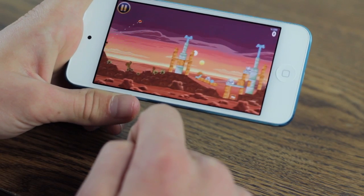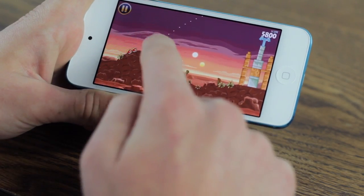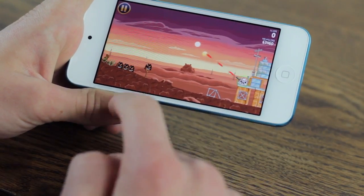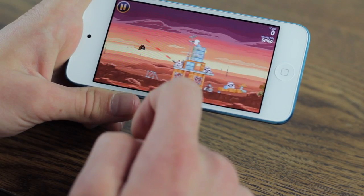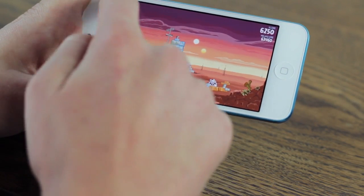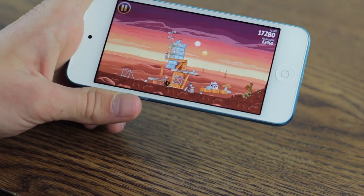Let's go ahead and launch a bird to take a look. As you can see, you still aim the exact same way, and pretty much everything is the same except it looks like Star Wars, which is really nice. Another new addition is that the pigs now actually attack you — the pig throws red things, and if one hits your bird, it can no longer use its special powers, so you have to find a way to attack without getting hit.